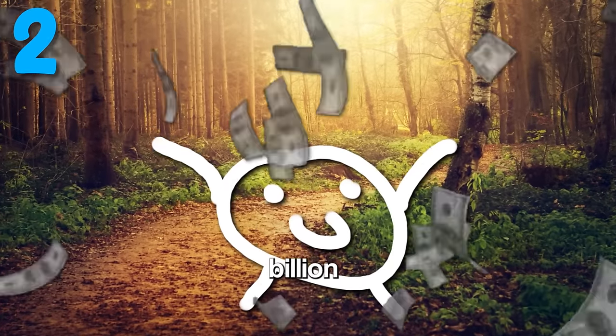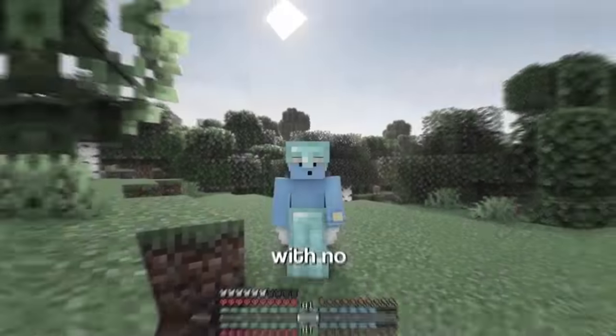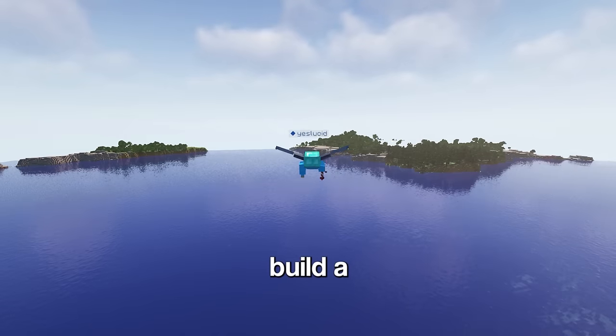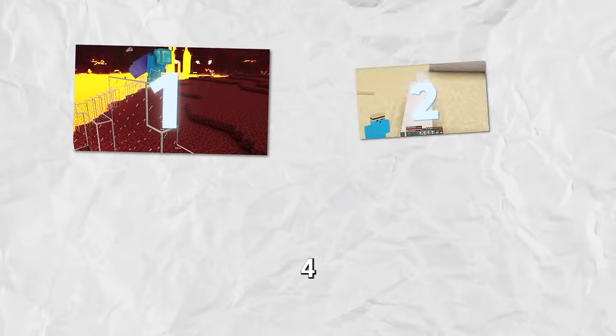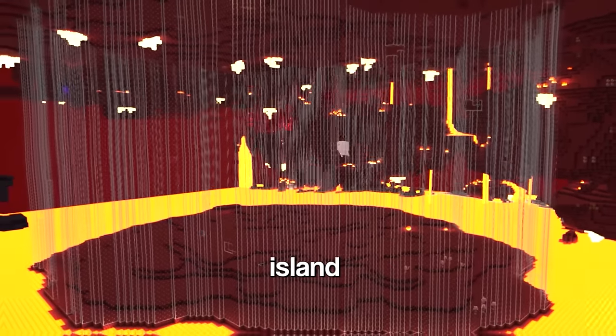Picture yourself with a billion dollars living on the street. Well, that's me in Minecraft at least — no place to call home. But today that's going to change. I'm going to build a city, underwater, in the nether. This project is going to be split into four phases. The first step was to surround an entire island in glass, because where else am I going to put a million blocks of water?